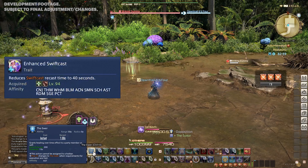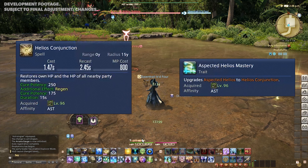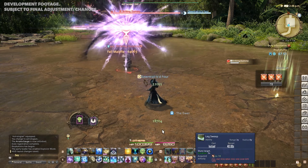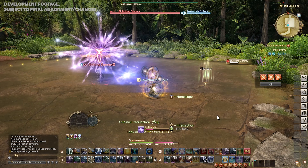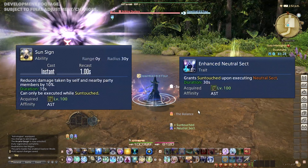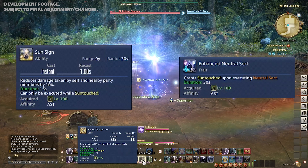Also at level 94, we get the reduced cast time for Enhanced Swift Cast, now down to 40 seconds. Level 96 gives us Helios Conjunction, replacing Aspected Helios — an AoE heal plus 15 second regen to self and nearby party members. At level 98, we get our third charge of Essential Dignity. At level 100, we get Sun Sign, a follow-up spell after using Neutral Sect and gaining the Sun Touched effect, allowing you to cast a party-wide mitigation ability of 10% damage reduction lasting 15 seconds. We get access to Sun Touched at this level with the Enhanced Neutral Sect trait.